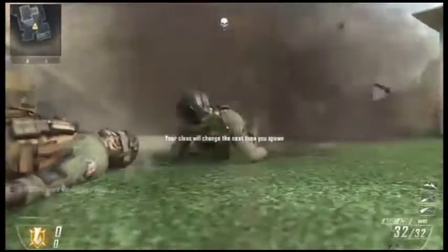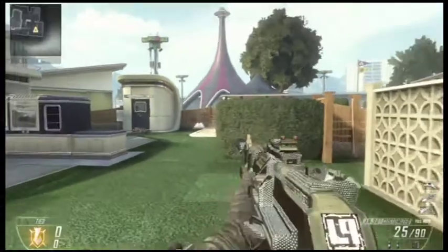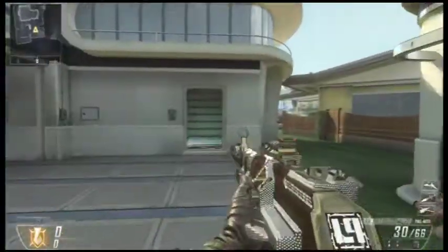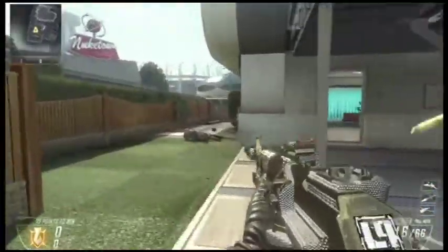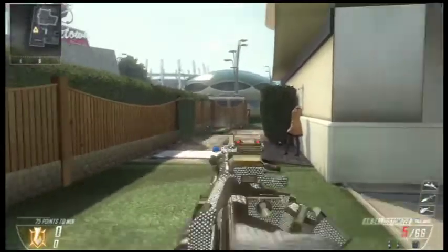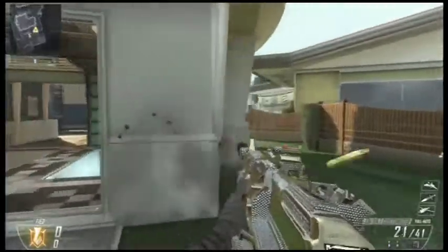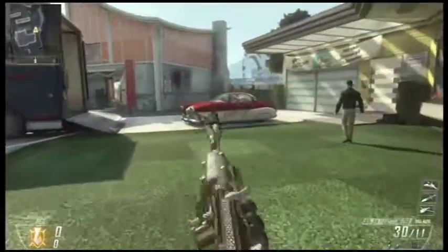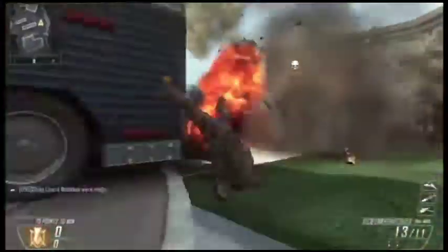The best assault rifle and best diamond-looking gun I gotta say is the AN-94. It wasn't that easy getting it gold because I never used it that much — I kept playing with my friends and messing around. As you can see, I'm using the best attachment on this gun. I gotta say it's like the father of all assault rifles. I hope you enjoyed all the assault rifles diamond, and I'll see you later.